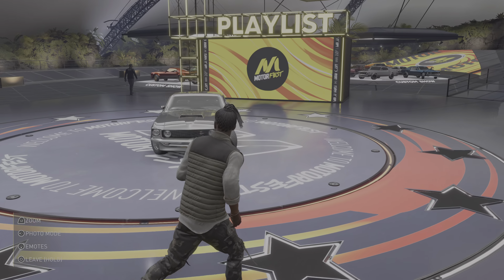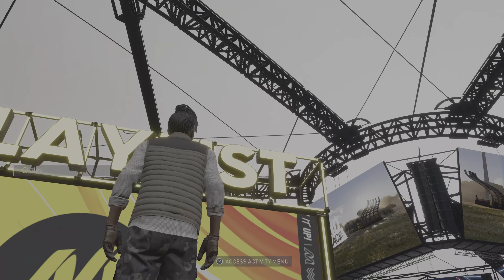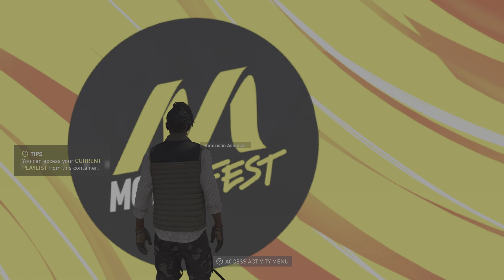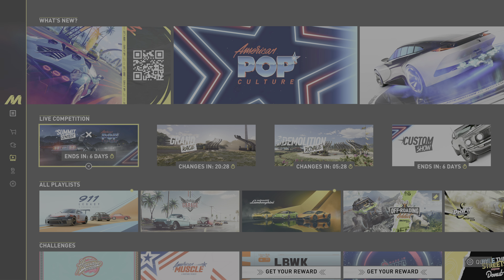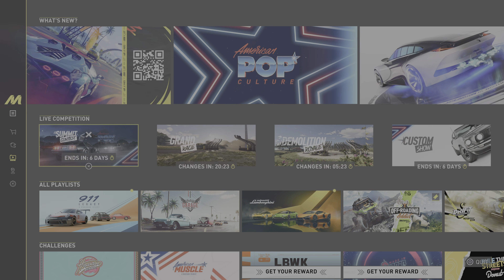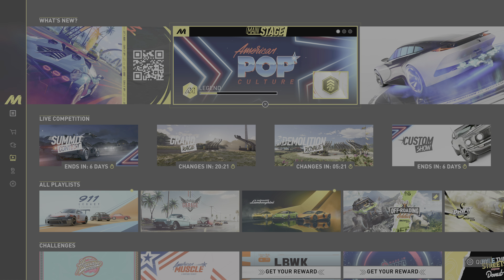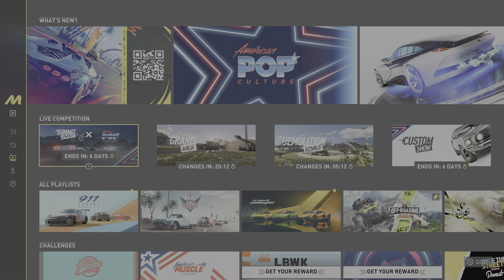You can buy this vehicle, and right here you've got the playlist which you can open up. Again, you can access all this on your menu outside the car meet. On the left side is where you'll find this. Once you hit the option button on your controller, it'll bring you to that left side menu.